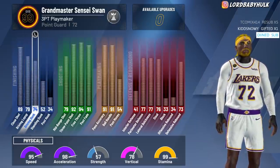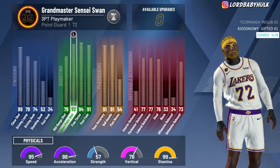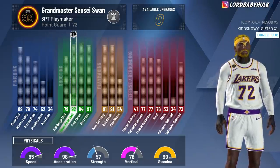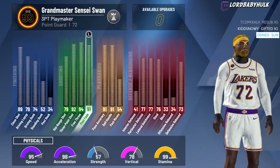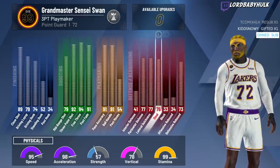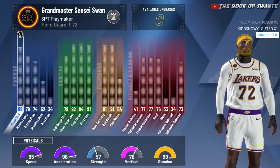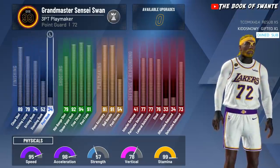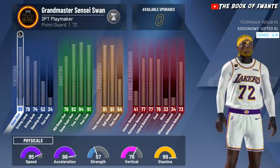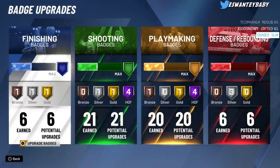You get plus four on everything. This is high — this is like a sharp facilitator. You can run sharp with this build, you can cheese the post fade. I'll show you all the badges after this. My defense is good enough — I really box people, they can't do anything on me. My vertical is stupid high. That's why you want to choose that first pie chart — it helps you out.